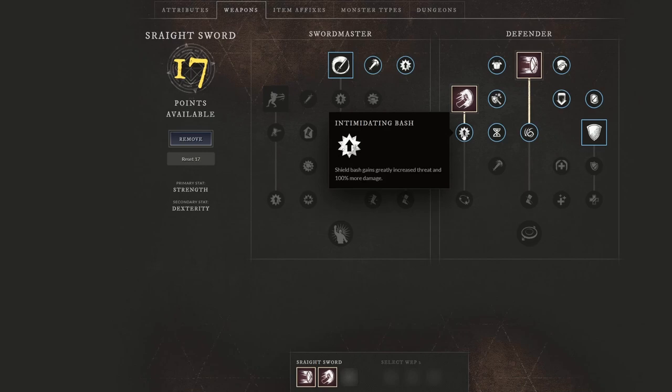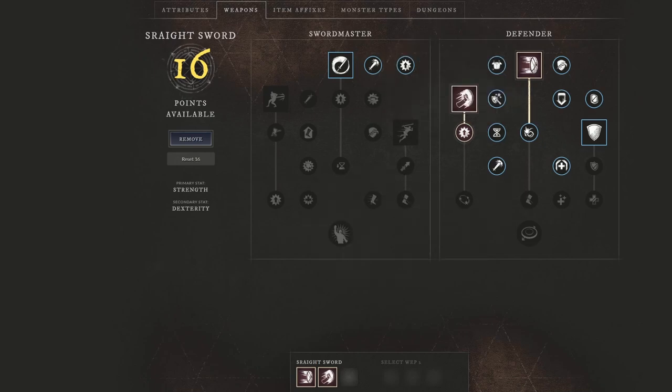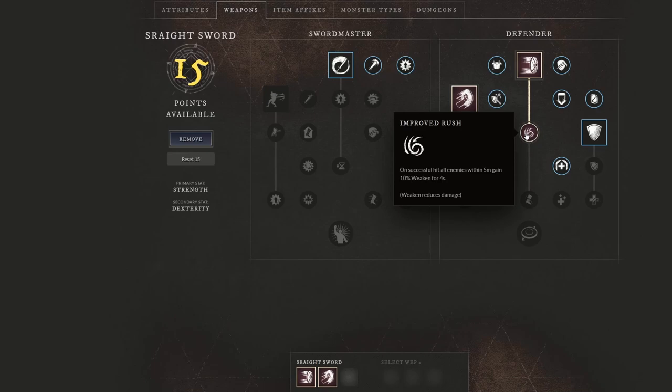Going down here, you can see that shield bash gains greatly increased threat and 100% more damage, so obviously more damage. We're also going to get shield bash stun duration increased by one second. On the shield rush side of things, we are going to see improved rush — on successful hit, all enemies within five meters gain 10% weaken for four seconds.